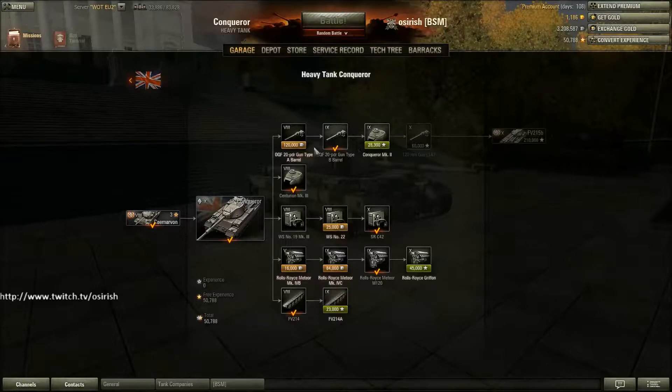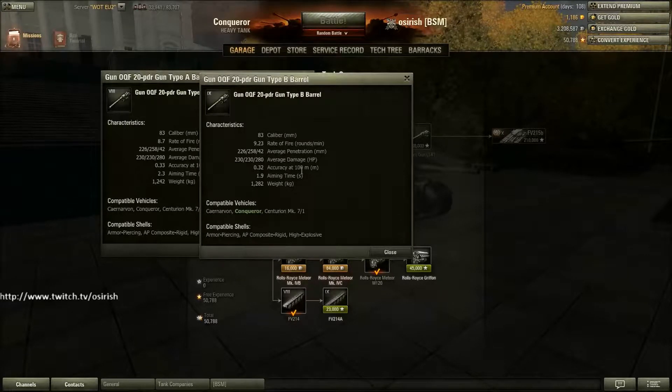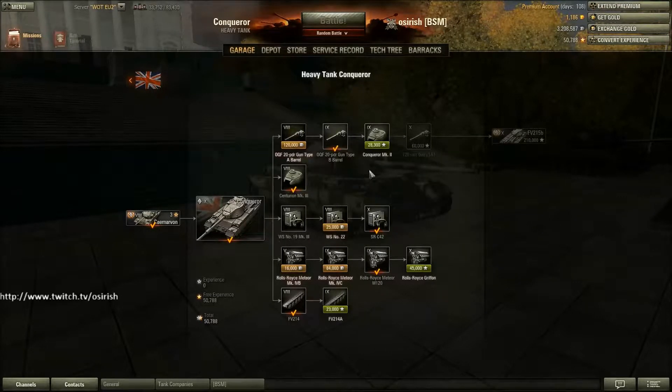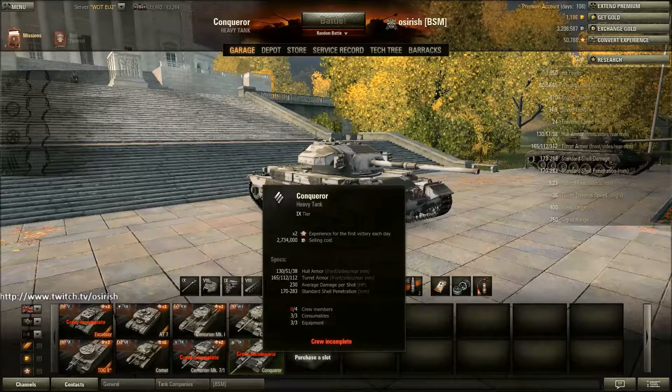I will probably be free XP-ing some modules on the Conqueror. Looking at this, even the stock gun is pretty good. The stock gun and the second gun on this tank are pretty much the same gun - slightly better rate of fire, slightly better accuracy, slightly better aiming time, but to all intents and purposes it is the same gun, which makes this thing playable even from stock. I already had the second gun unlocked from the Centurion and the Caernarvon. So yeah, I'm looking forward to getting the 120mm gun. Once you get the turret, the final engine, and the tracks, it will be perfectly usable with this gun, and I'll be able to grind out the final gun while playing the tank. So the Conqueror is probably going to be one of my newer tanks to enter my primary lineup.